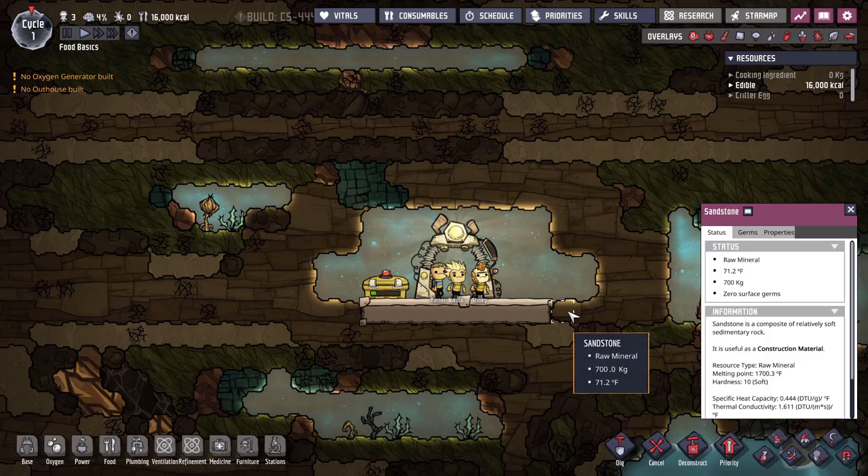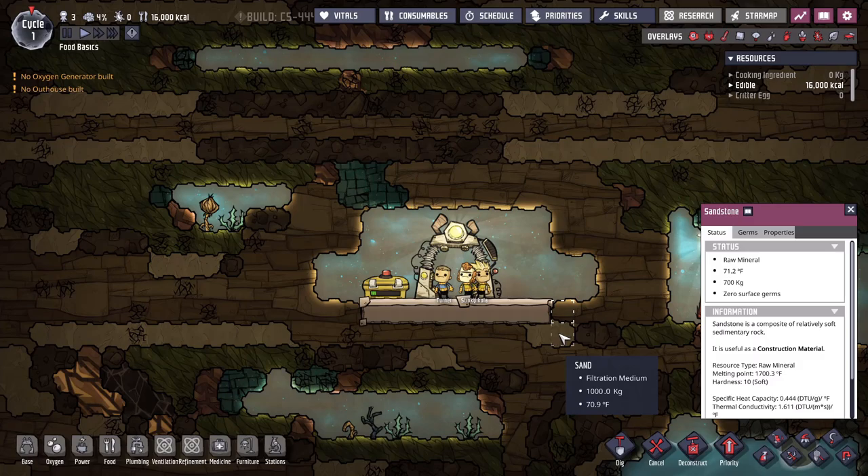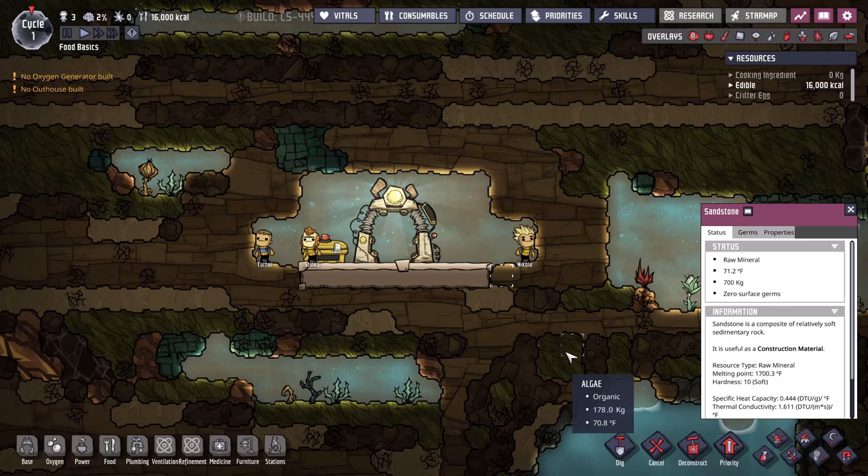Hello, my friends. Welcome back for another Oxygen Not Included tutorial. Today, as you can see from the title of the map, this is going to be all about the basics of food. I thought we'd do this tutorial just a little bit differently and talk about this from the start of the game, because there's going to be a lot of talk about natural plants, domesticating them, and a little bit on temperature control.